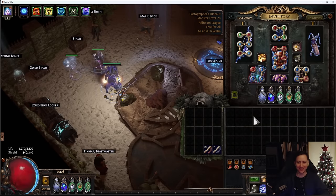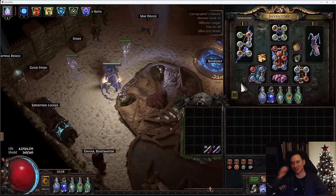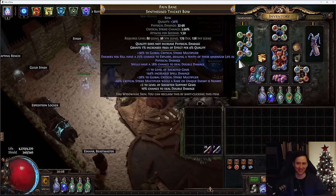Hello everybody, Tuna here. In today's video I'm going to tell you guys a story about how I crafted Pain Bane, the synthesized thicket bow. The process I went through to make both the implicits as well as the explicits - it was kind of a difficult craft and overall it took a little bit of time, something that I was planning from the start of the league.